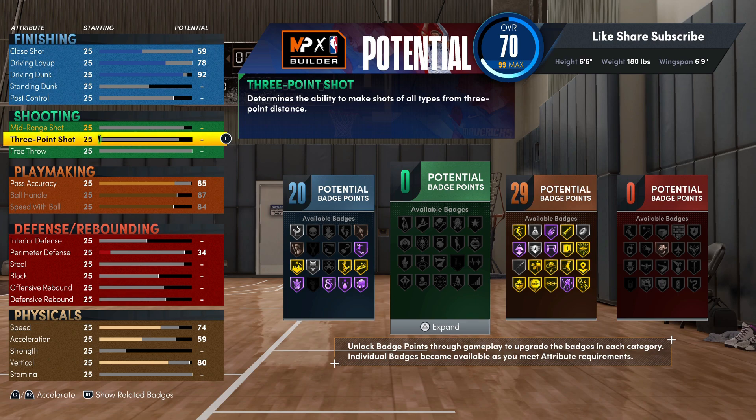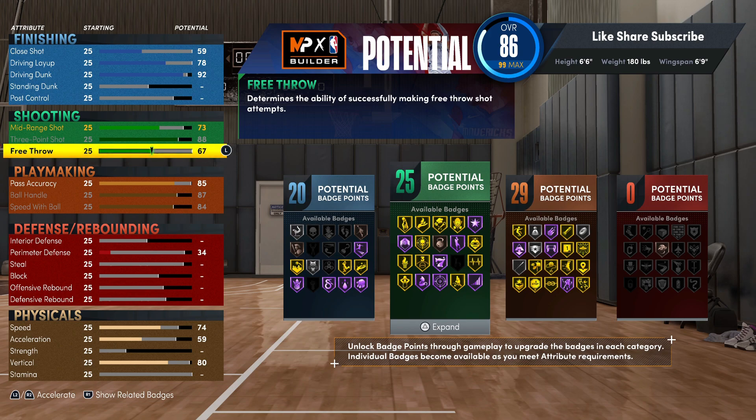You see you're getting the elite contact dunks with the 92 driving dunk — hall of fame and gold badges. For shooting, you're gonna want to go 88 on the three-ball and keep your mid at 73. 25 shooting badges is literally the perfect amount because you've got a couple extra. You can either put them on all the basic badges you need for boosts, or spread them out and add playstyle badges like circus threes or chef.